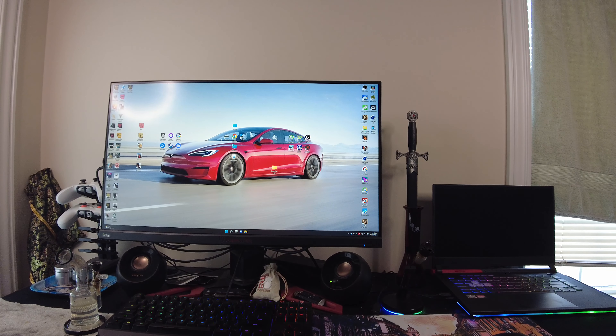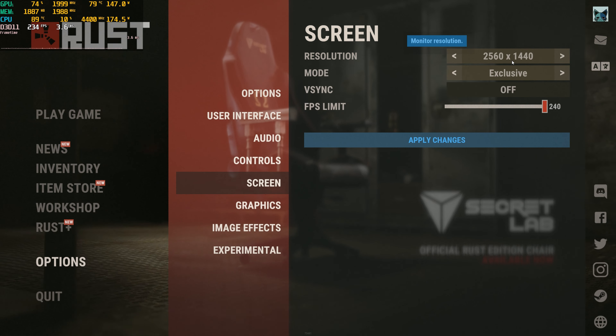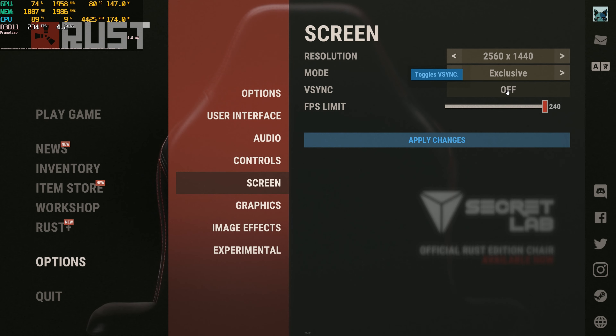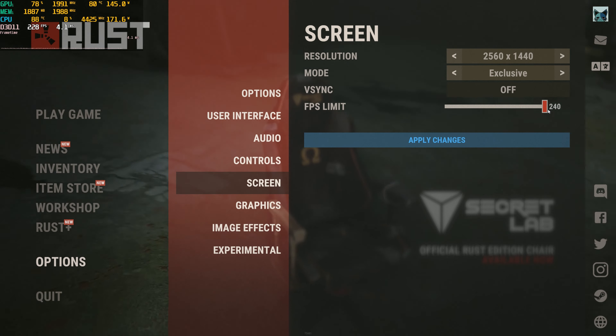Unfortunately, this one doesn't have presets, so I'm kind of left to do it myself, but I think I did a pretty good job. Let's just take a quick look at this screen. There's only a couple options here. We are at 1440p, exclusive full screen, no V-Sync, and we bump the limit up to 240 — I wish you could just turn it off altogether, but that's what we got. I put it up as high as it could go, so now let's go have a look at the rest of the settings.